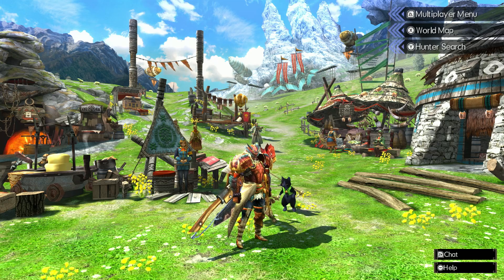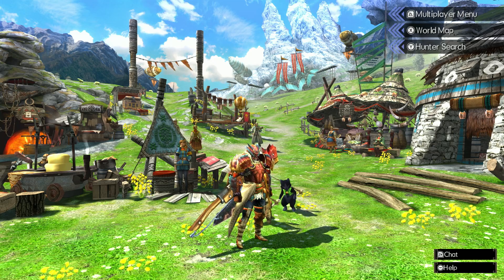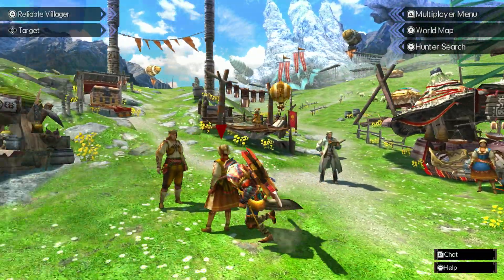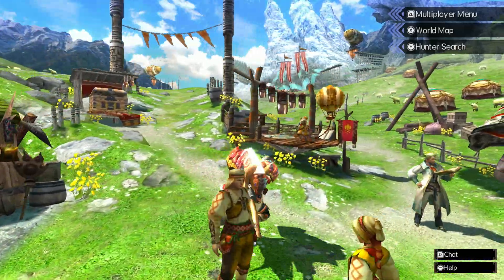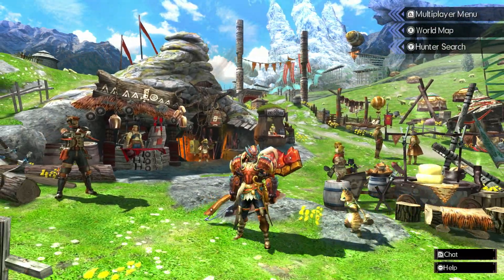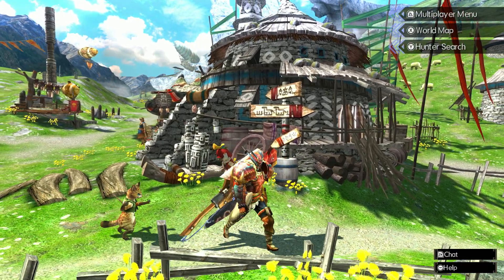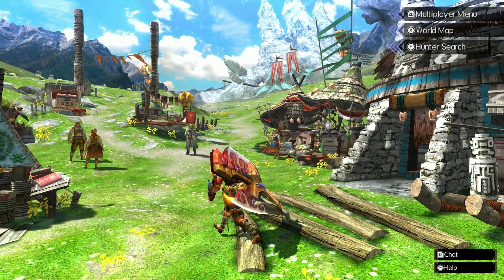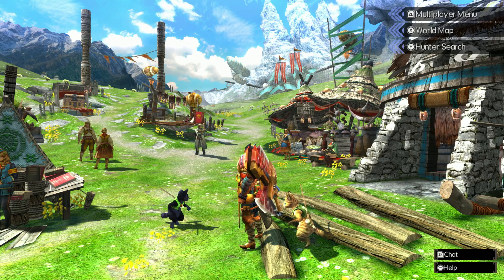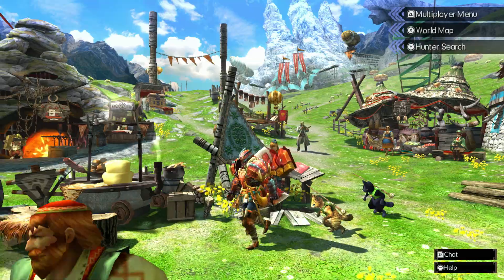Hello and welcome back to Monster Hunter Generations Ultimate. Since the last video I got help killing Tetsukabra a few times in the hub. So I have this armor set that gives 20 more health, and also I have the weapon and it was upgraded once because they posted a Hunter Rank 2 quest I don't actually have access to yet to get claws, and it was very helpful and I'm thankful.